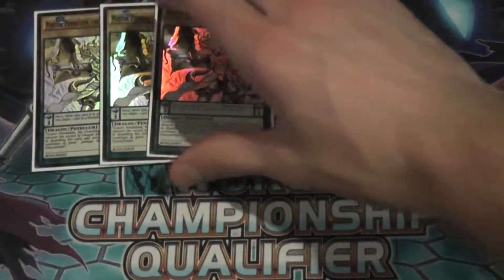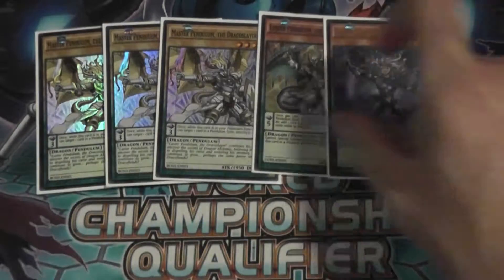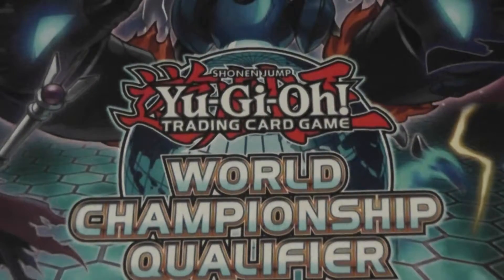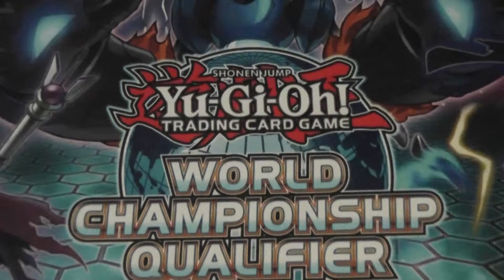On to the Draco Slayers: three Master, one Luster, one Lecter, and one Vector. This is the basic lineup that I'm seeing in most builds, and I think it works pretty well. And then for the random Pendulums, we just play one Eccentric.